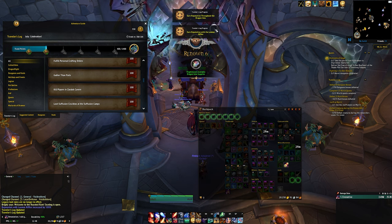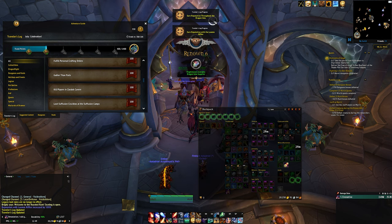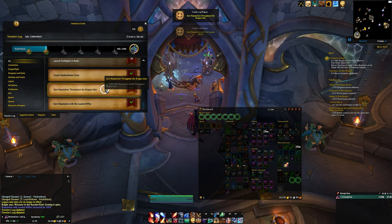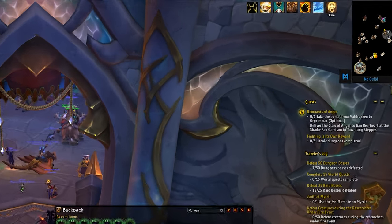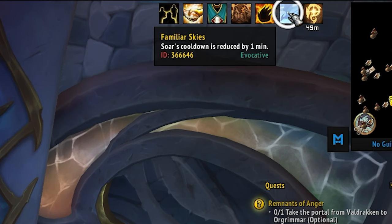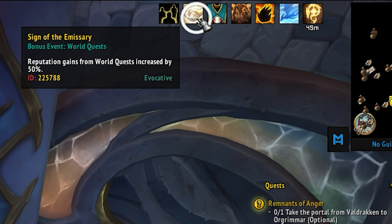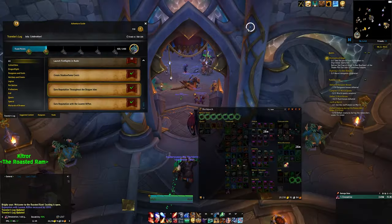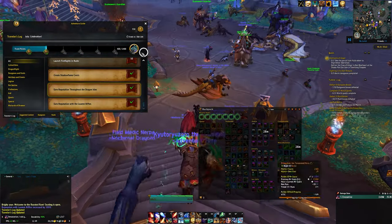If you have any of the tokens — the little insignias — in your bags, and your main is already max renown with the Dragon Isles factions, when you complete the weekly rep quest in Valdrakken you get tokens which are account bound. Send those to your alts, and your alt will receive buffs to any reputation gained with Dragon Isles factions because your main is already at renown 20 or higher. You get around 200% bonus rep, so redeeming a couple of those tokens will take you straight to 4k rep earned. Really easy.